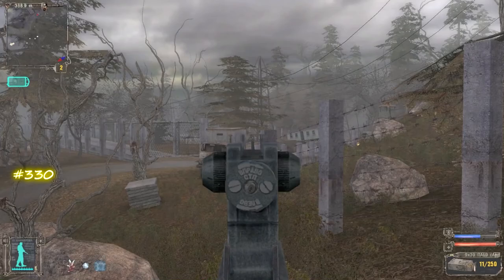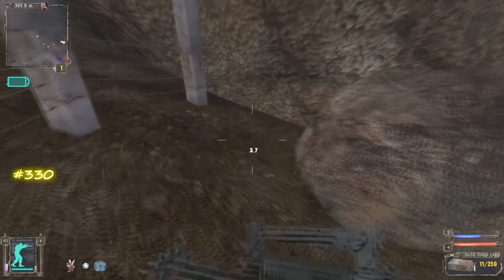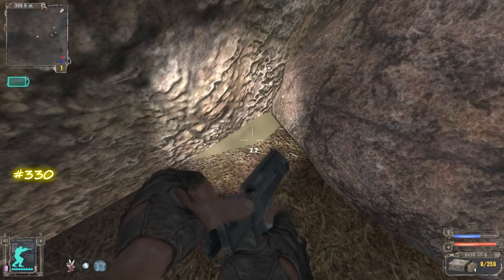Red Forest. Do you remember the place where the rocket man is sitting? If we go to the right side along this fence, we reach this stone — and here is a texture hole.